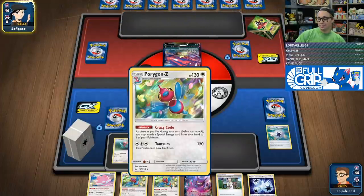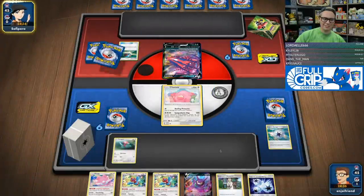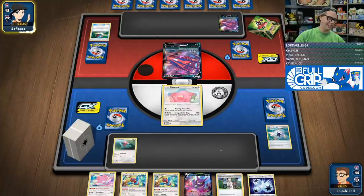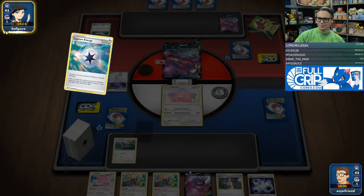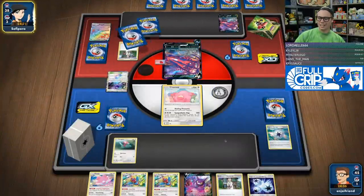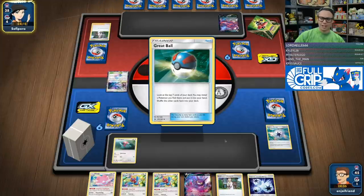We do have two Porygon Zs in our hands, so we absolutely need to draw into a Rare Candy off Crobat next turn. Why can't Whimsicott be this smooth? I think we're about to see today. I'm going to revamp the Whimsicott deck using Crobats and Dedenne's instead of Zebstrika.